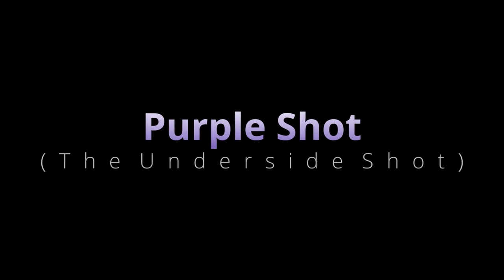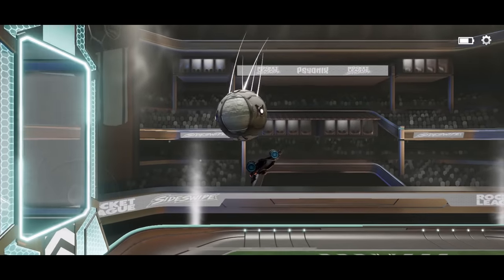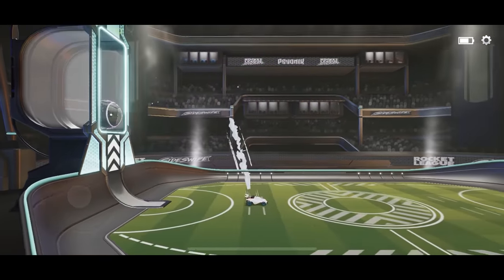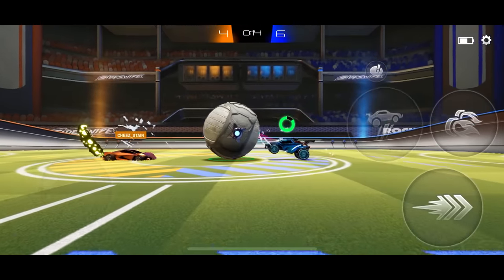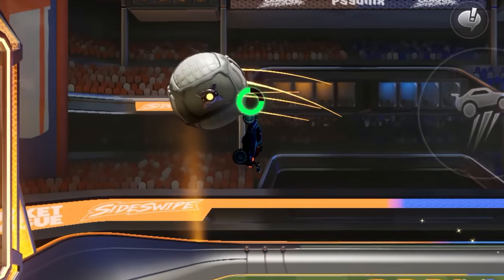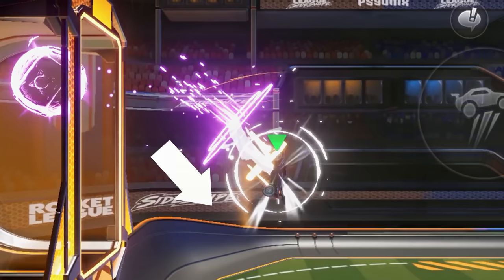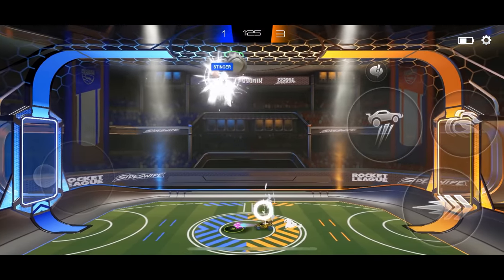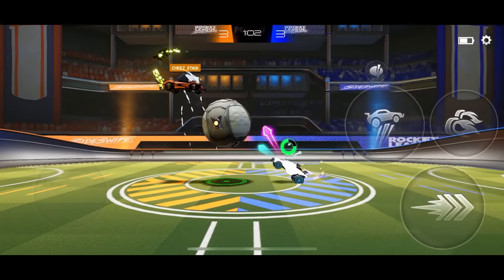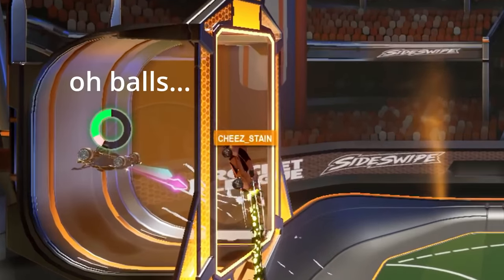The underside shot, or purple shot, is my personal favourite of all the shots, just because of how unique it is, and it's also incredibly useful. I think the most useful thing about this shot is, when used facing upwards, the purple shot forces your car back down towards the ground, meaning you can get back into a defensive position pretty much immediately. In this way, it's much more of a defensive shot than the red shot, which often puts you upfield after taking your shot.